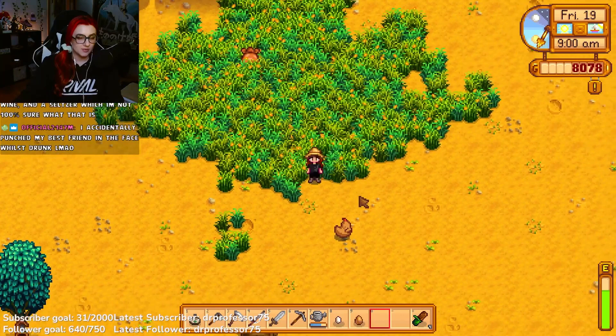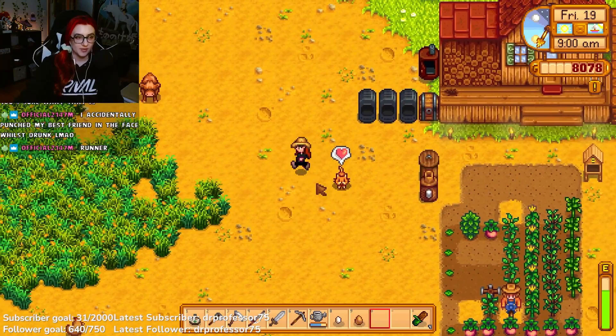To pet your animals, simply walk up to them and click on them, and a little heart will appear above their heads. If a scribble appears above their heads, it is likely because they are hungry and out of hay.